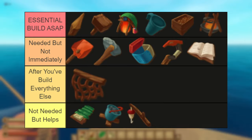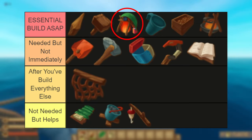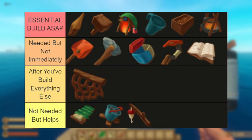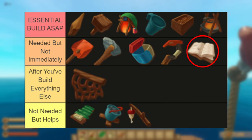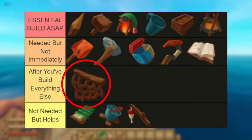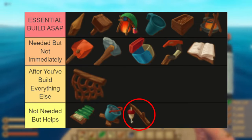Essential — build ASAP: the wooden spear, building hammer, simple purifier, empty cup, small crop plot, and simple grill. These next items are needed to continue your journey, but not right away: the paddle, stone axe, small storage, and research table. After you've built all of those, you can start to build the collection net. Lastly, these items are not necessarily needed but can help make your gameplay a little more smooth: simple bed, throwable anchor, and the wooden fishing rod.